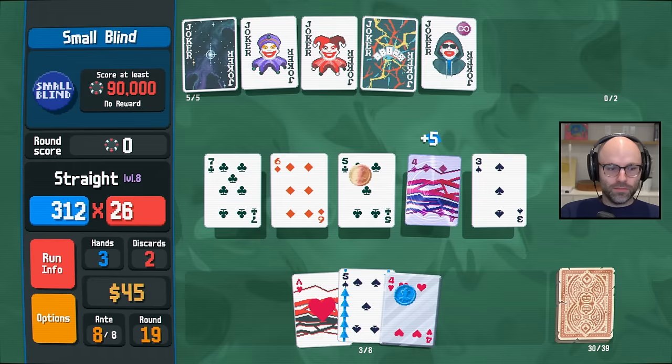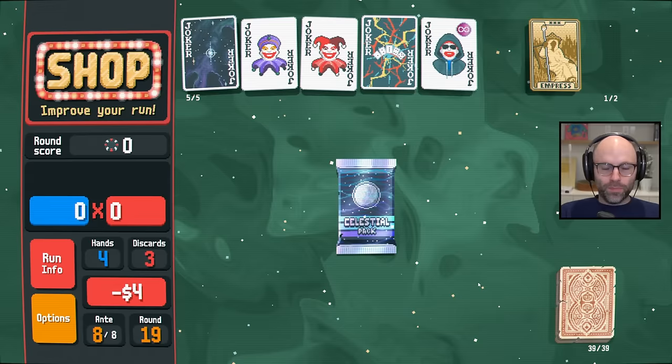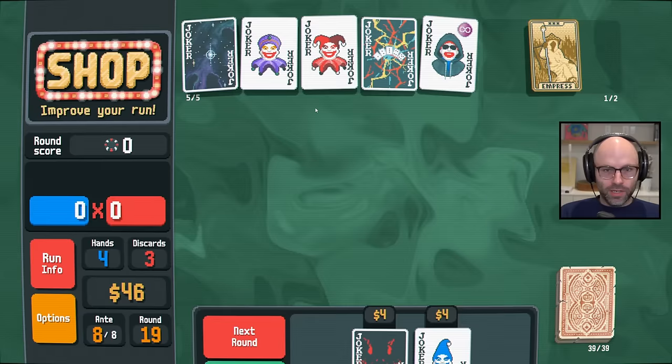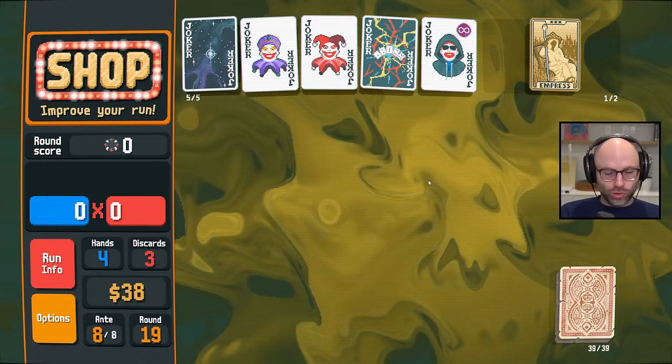Let's go! Mercury — huge. Empress — always nice. Celestial pack gives us a Saturn. The Saturns go crazy because it's two extra mults that then is times three, but is also sometimes times nine. Useless, mostly, but I was looking for a negative Joker — you can't blame me for that one.